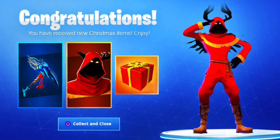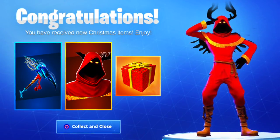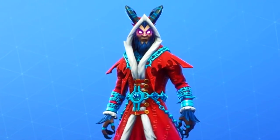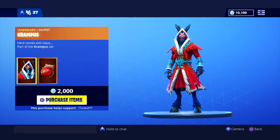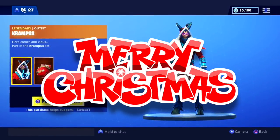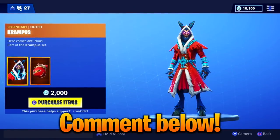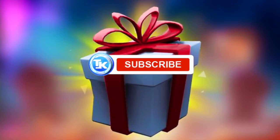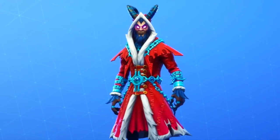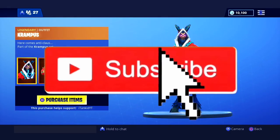Epic Games has finally released free Christmas items within Fortnite Battle Royale — new skins and new in-game items. Today's item shop is incredible. We have the Krampus skin in Fortnite Battle Royale. It's also Christmas Eve, boys — Merry Christmas, happy holidays, whatever you guys celebrate. My number one Christmas gift is everyone watching this video pressing subscribe. I could hit a million before 2018 ends, so if you're new to my channel, subscribe down below.